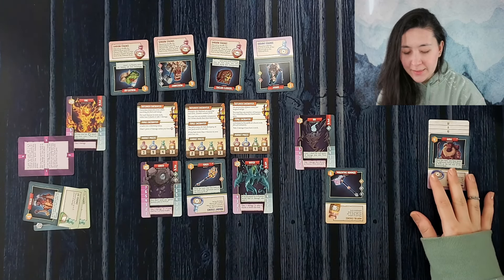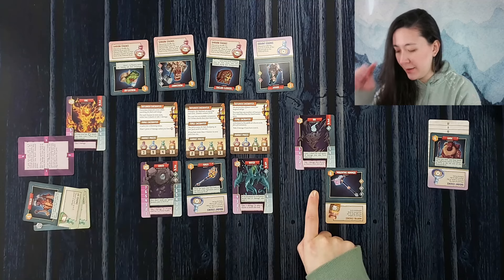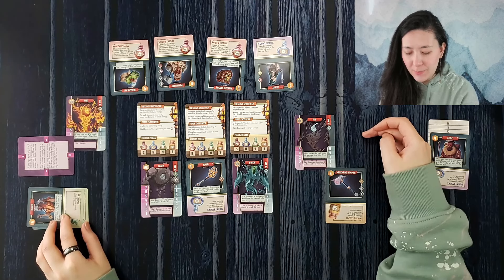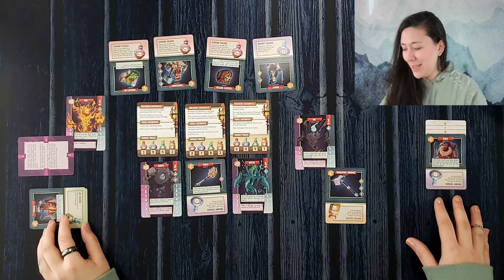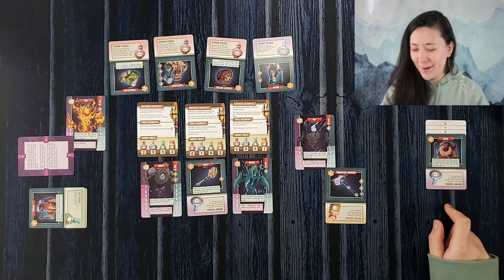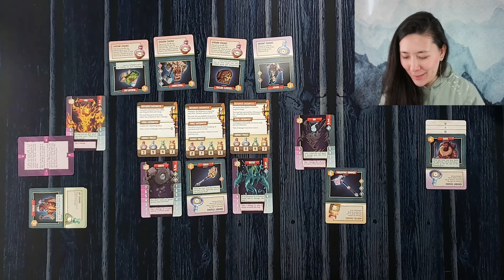We will heal one point, but we're going to take two damage at the end of this rival phase. Unfortunately, we didn't stop in time to grab a life essence to heal back up. We were very focused on getting more money and also not using the guide's power to shift the life essences back. That's on us if it doesn't pan out well — we'll just have to see what happens.